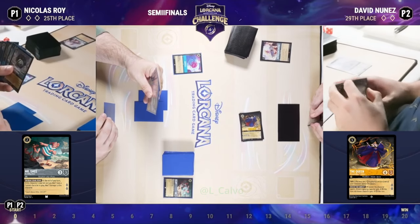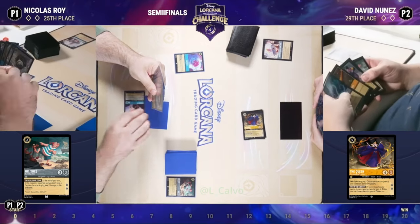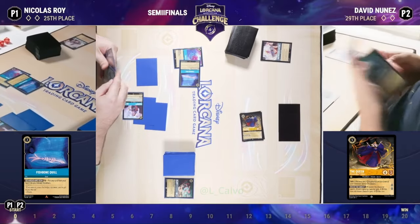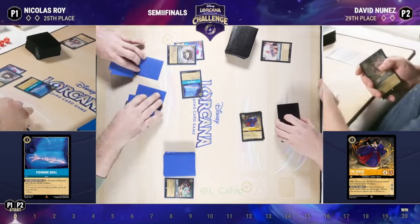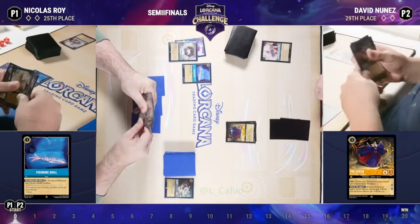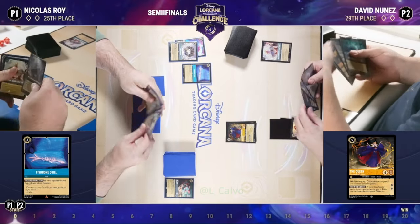But we've seen it be aggressive in this tournament. It can be aggressive with cards like Smee and other high-lore characters getting on the board early, able to get to 10, 12, 13 lore by the midgame. On the other side, David is capable of doing the same thing. Cards like Lawrence, which have two lore, can come in early — Smee as well. Both of these decks are able to take that aggressive line, so I'm not surprised to see David choose to immediately get rid of that Smee with the queen and maintain board presence.